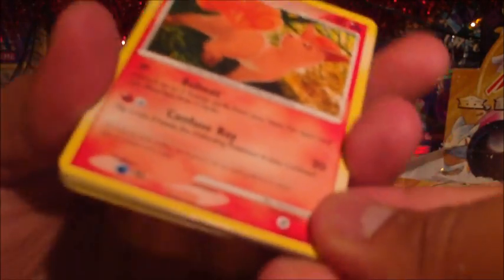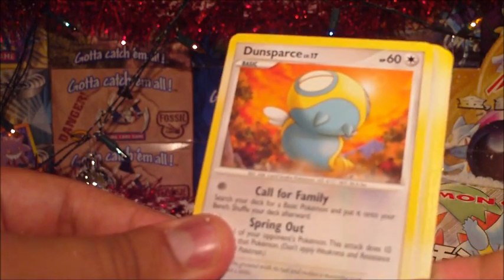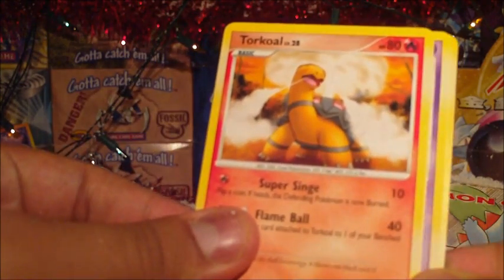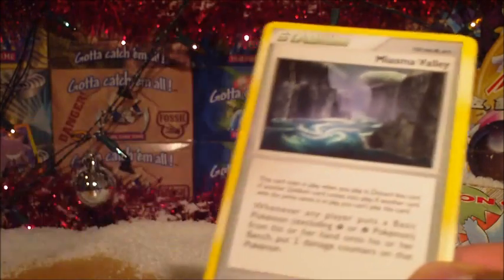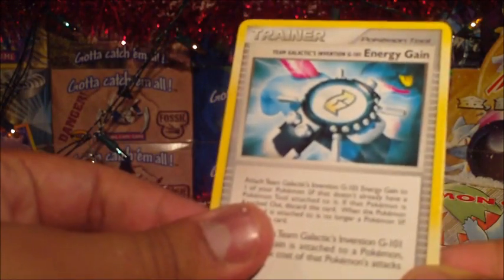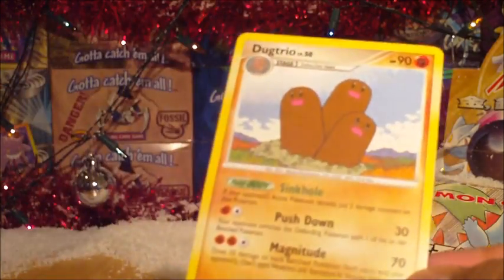Let's see what we get in Platinum — it's been a while since I've opened these packs. We've got a Ronflex, Stantler, Torterra, Miasma Valley, Porgopass, Energy Gain, Empoleon Rare — that's a reverse — and a Dugtrio. Nothing major there. Let's go on to Triumphant now.